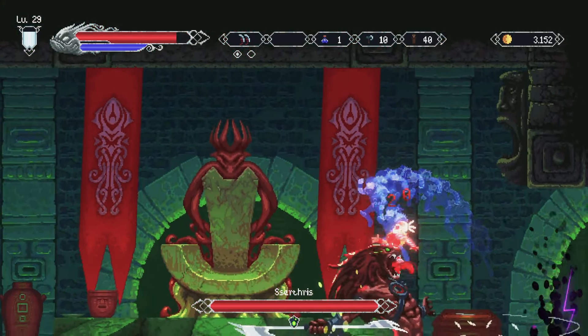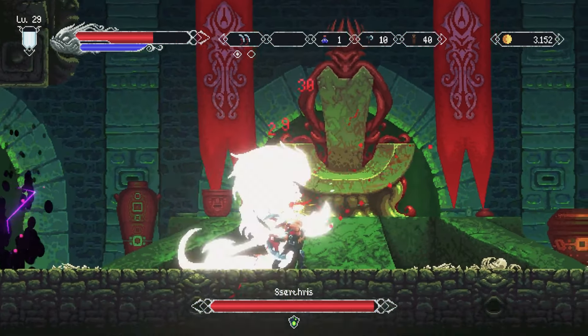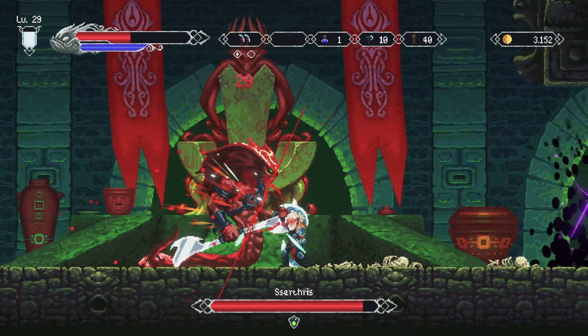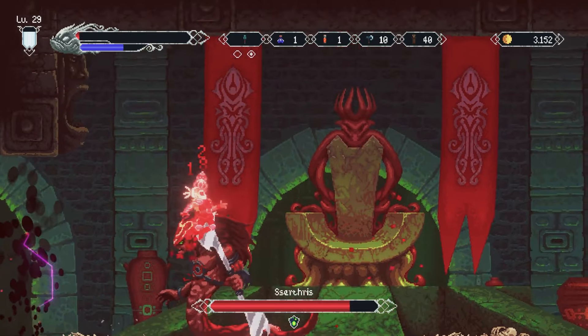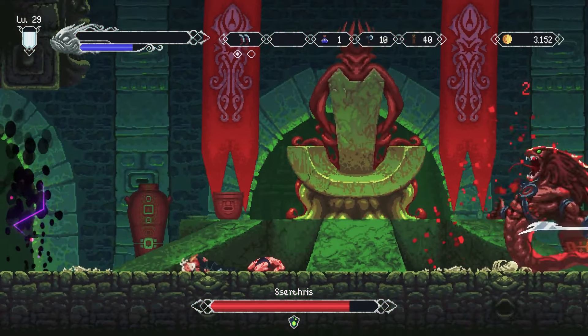Each weapon category has unique characteristics and play styles. Eldoran's combat system allows players to switch between two loadouts on the fly, keeping the gameplay fresh and adaptable. The game's gothic tone, grim art style, and level design draw inspiration from Castlevania, incorporating familiar elements like sub-weapons to enhance the combat experience.